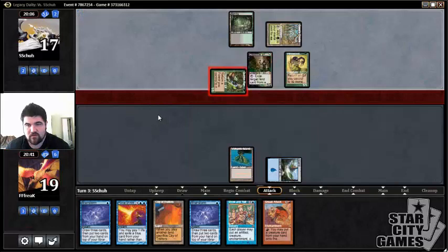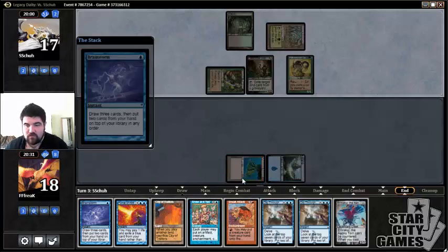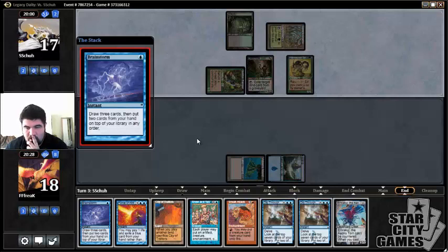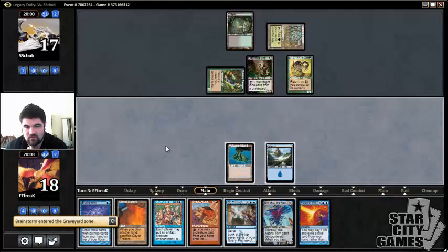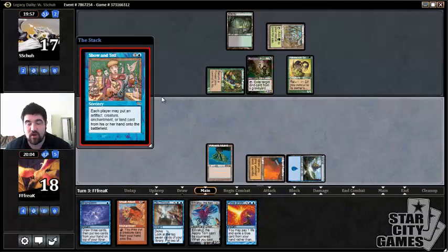Now he just wants to attack with that. What we're going to do is Brainstorm so we can get that Dig Through Time in our hand — wow, multiple Dig Through Times. Just in case, we're going to keep one. I want to go Show and Tell into Sneak Attack into Emrakul just to pretty much lock him out of the game, give him no outs next turn. Maybe hand disruption into something could potentially beat our Emrakul, but I'm going to play this very safe.